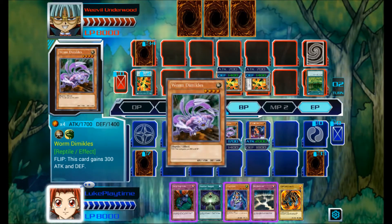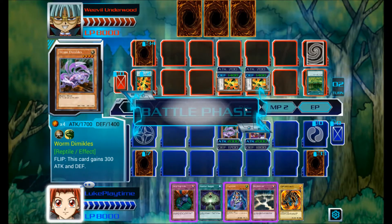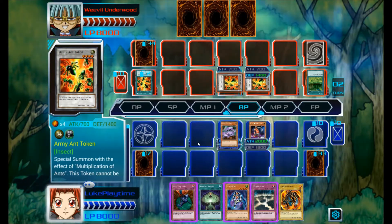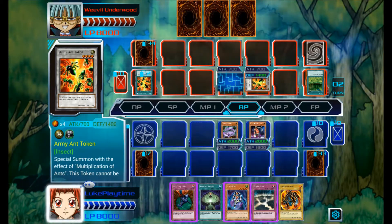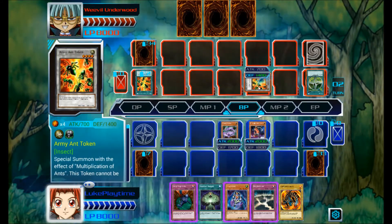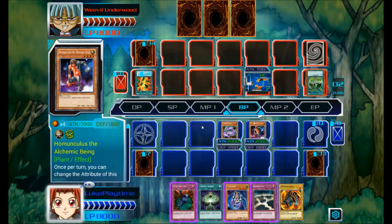Rip Heal gains some attack points. So since Homunculus is playing, he gets a bonus.